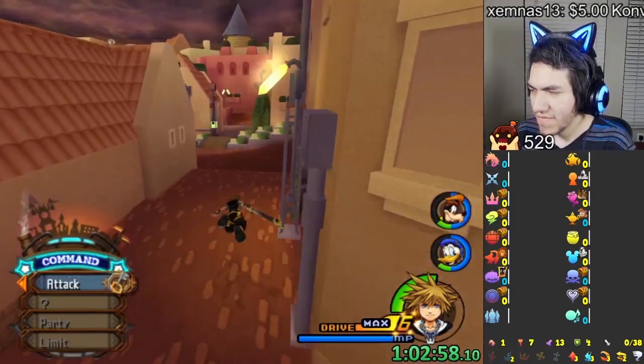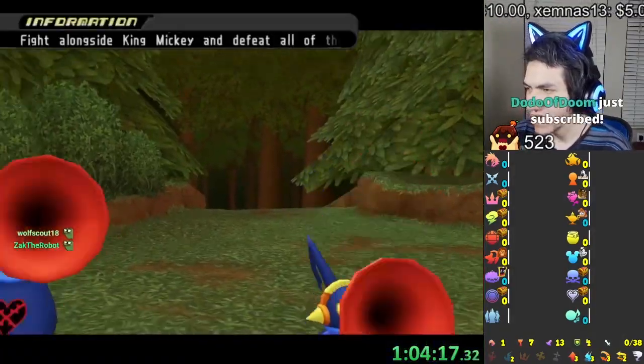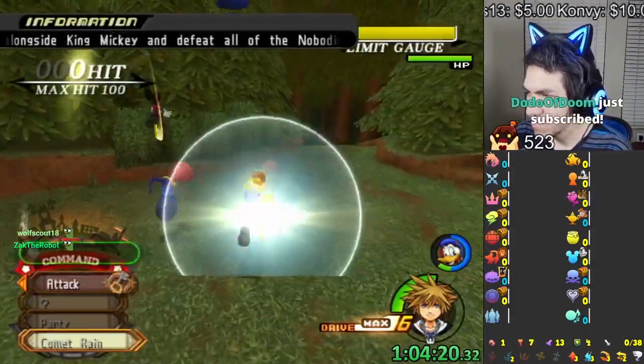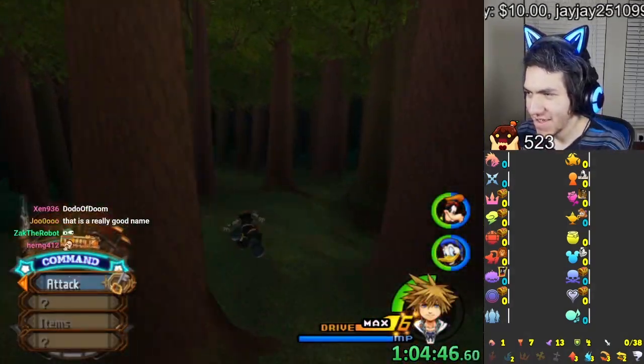I basically got nothing here in Twilight Zone 3 — not surprising. These horn guys can summon more heartless, but I got them. He killed me though. All right, let's try it again — this time I won't be dumb. Bandits — that's fine.